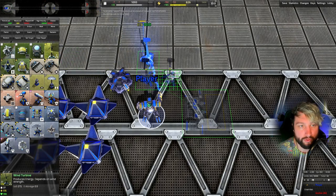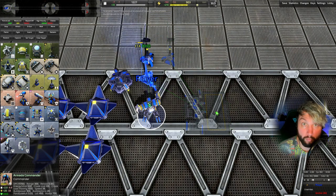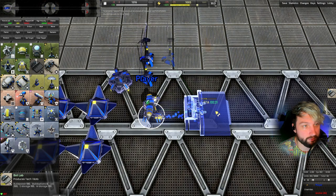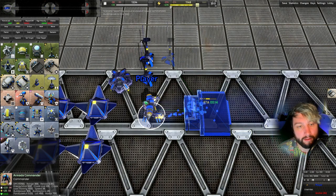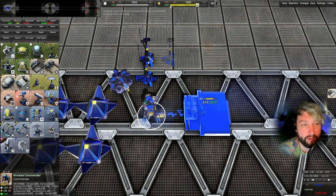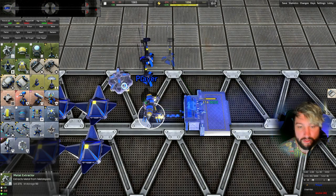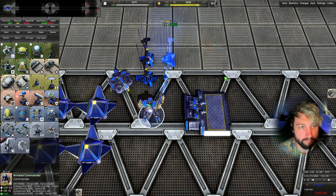We are going to try and get as quick as we can to Tech 2. Now the Speed Metal map has a lane through the middle, and the entire map is metal, which means you can build metal extractors anywhere. On top of that, wind is 30 so wind is very strong, and the movement speed of all units is also increased.